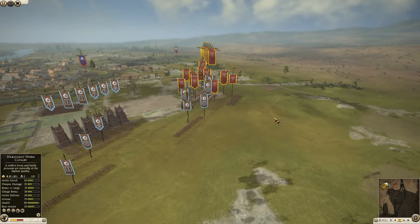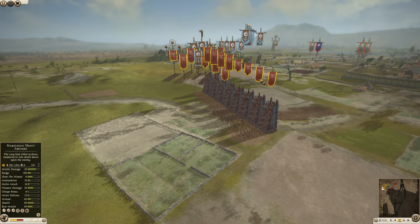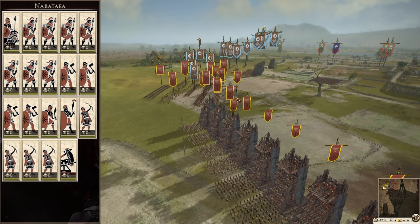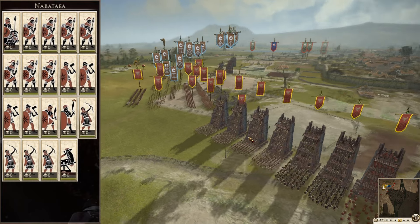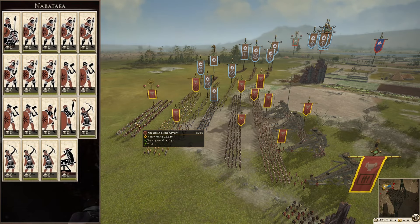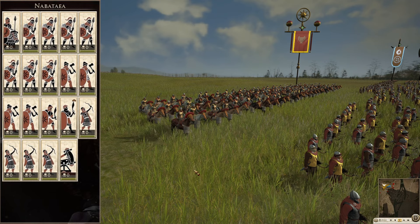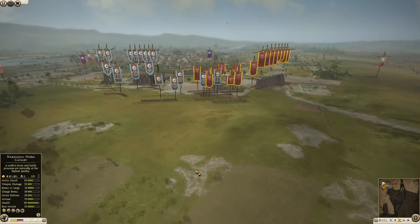Looking over at the other attacking army, we've got the great Nabatea bringing in some Nabatean heavy archers, some Nabatean axe warriors, some armored desert hoplites — plenty of those. You can't have a Nabatea without desert hoplites. We've also got some desert levy, a Greek giant ballista, a Nabatean noble cavalry, and the Nabatean general that is going to kick absolute ass today.